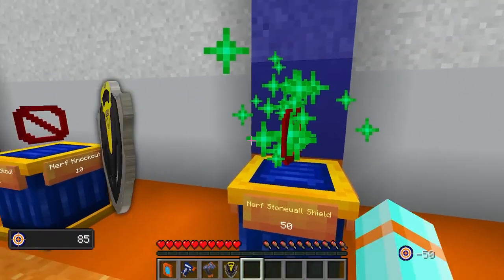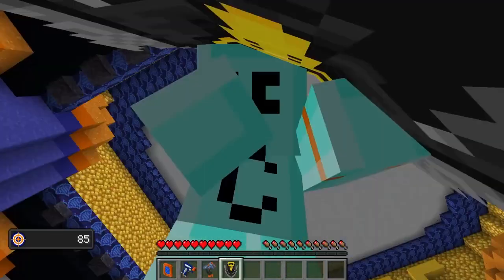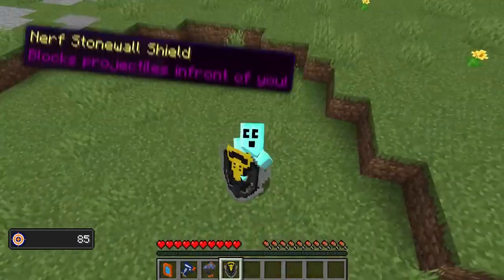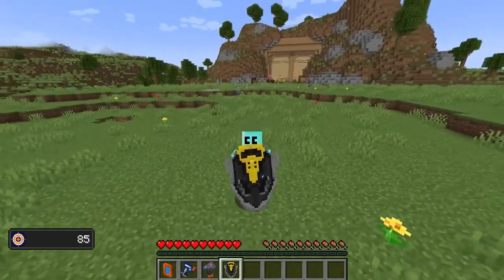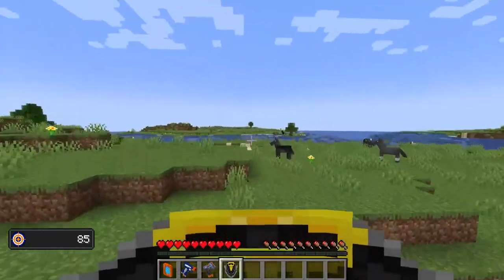Let's buy ourselves the Nerf Stonewall Shield. Dang, dude. This thing is cool — it's like I'm holding a dragon's tooth or something. Can I tell you a secret? This thing is huge. I don't remember them being quite this big when I was a kid. Blocks projectiles in front of you. Nothing's getting past the Nerf Shield. This thing's so big I can block everything. Blocking out the haters. Blocking out sun rays. Who needs sunscreen when you have Nerf Shields?